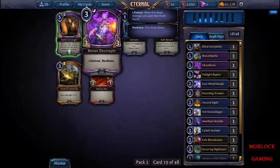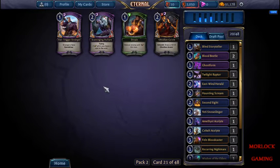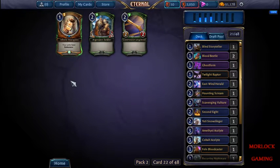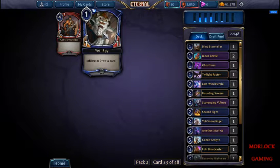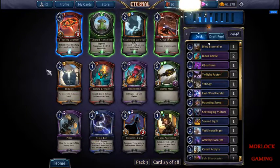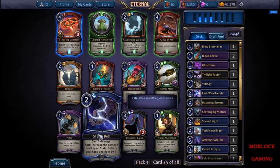Looks like it didn't register that pick - alright, there we go. We'll take another beetle. We will get this guy - just take a weapon from someone. Draw a card guy. Alright, there's a static bolt, there's another beetle and trickster's cloak. We're just going to take the bolt.